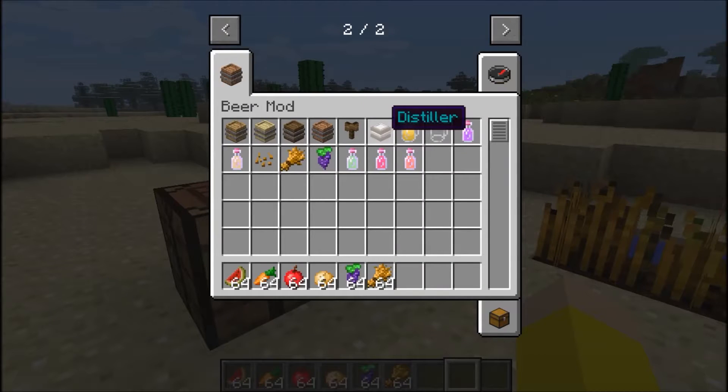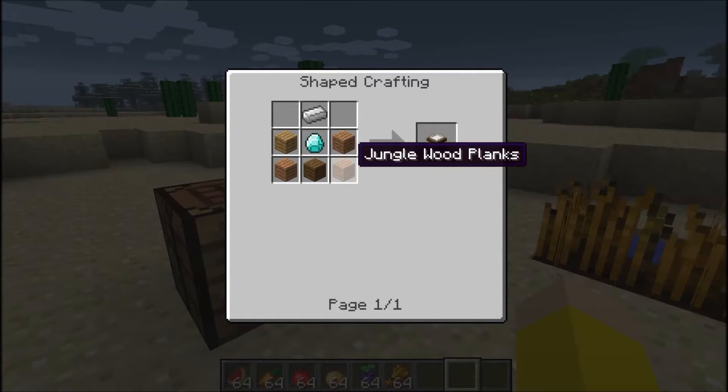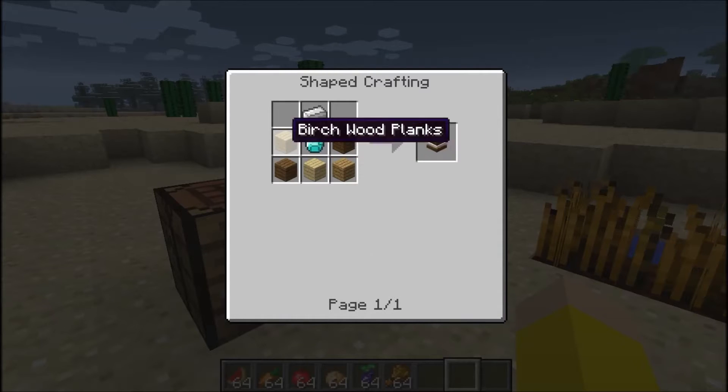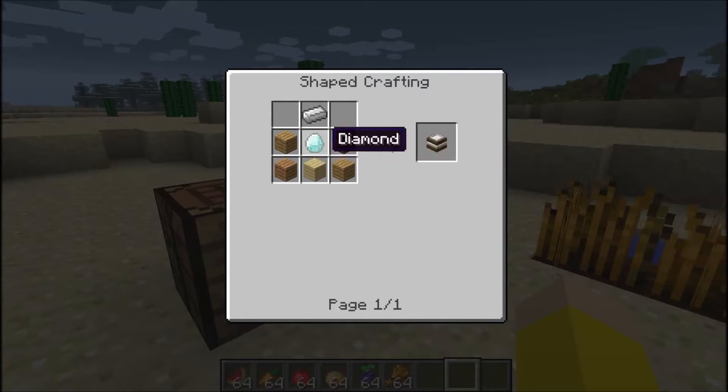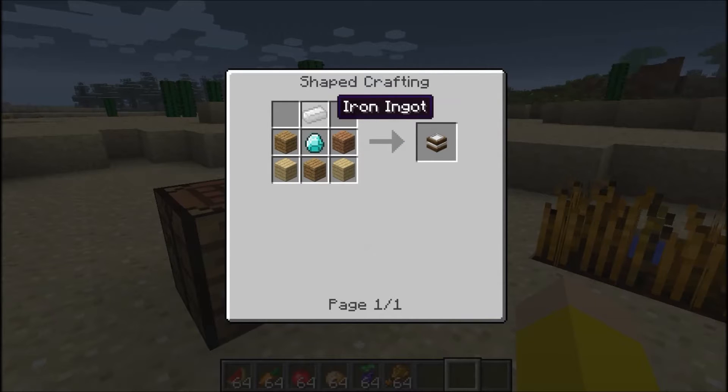And then we have the distiller, which uses one diamond - it's pretty expensive. You need five wood planks - any type of wood planks - one diamond, and one iron ingot.